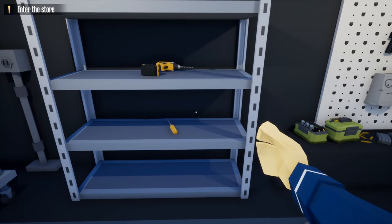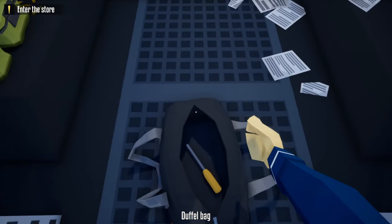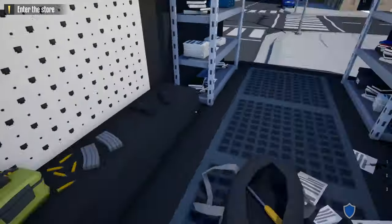Once you level up and get enough money to buy a simple lock pick and a silencer for your pistol, here's what you're going to do to do this stealthily. First, take your lock pick and put it in your bag and get yourself equipped.